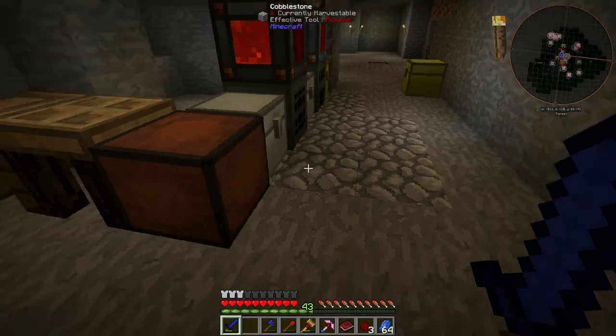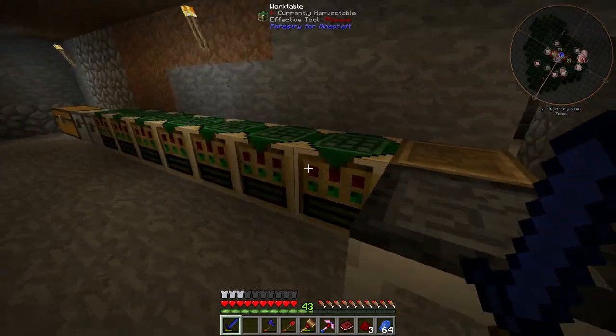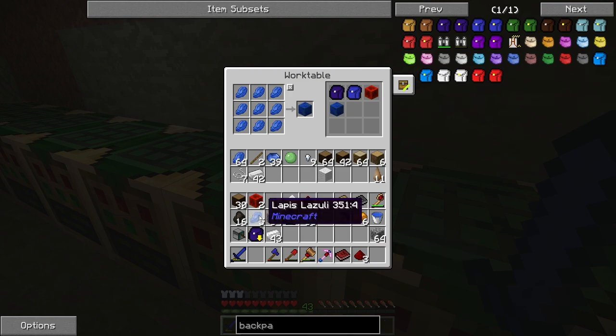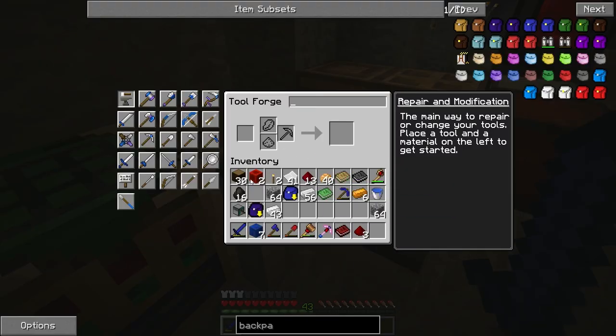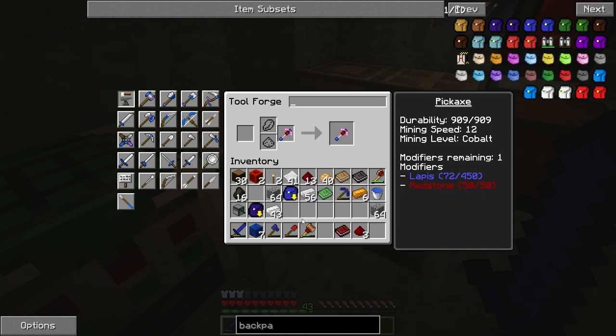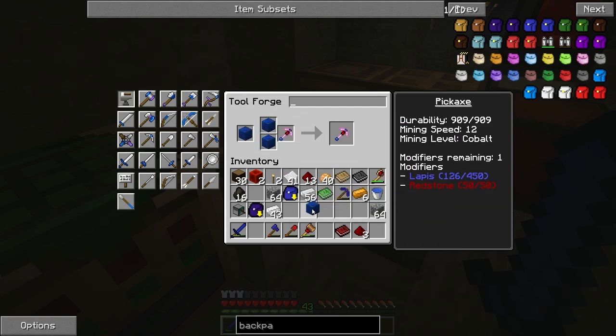We need more lapis lazuli - let's put all of it on. I don't know of anything I'm going to need lapis lazuli for right now, so screw it, let's just do it all. I want the luck to be as high on this as I can possibly get it. It's going to be an awesome pickaxe.